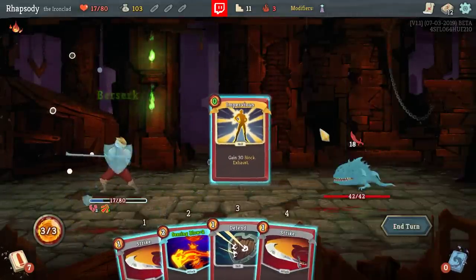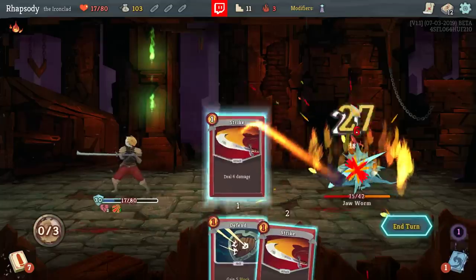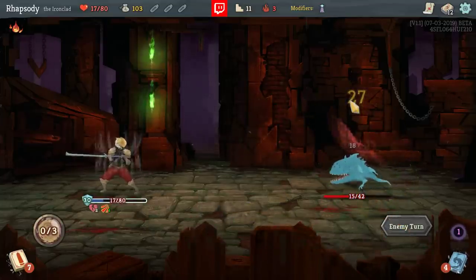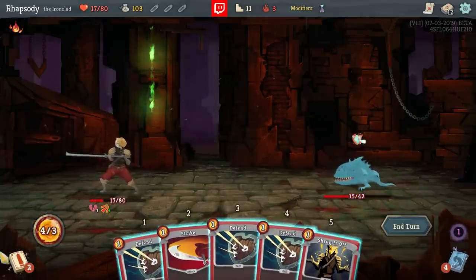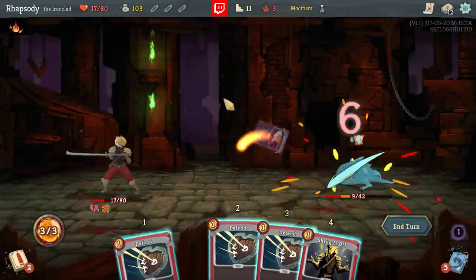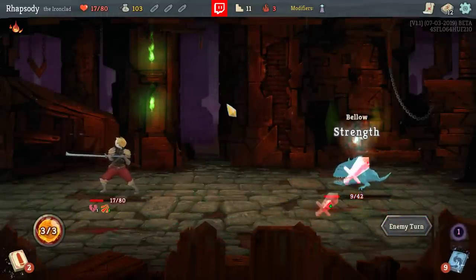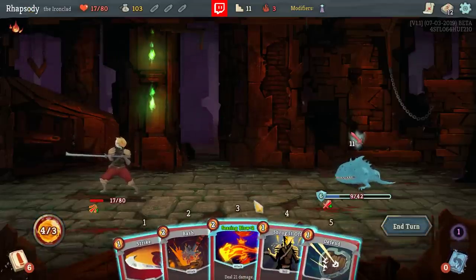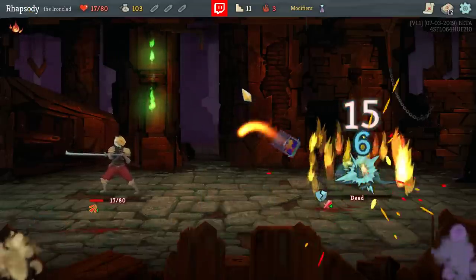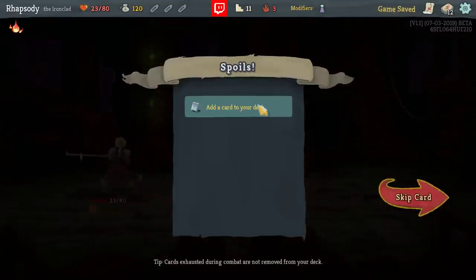Berserk, Impervious, Searing Blow, Strike. And dang it — if I draw into Bash, I can't do anything about it, so Strike again. The play limiting and relic limiting combined are really, really knocking me for a loop here.